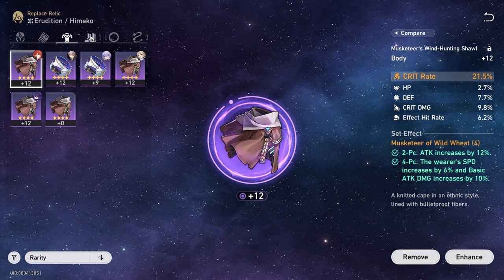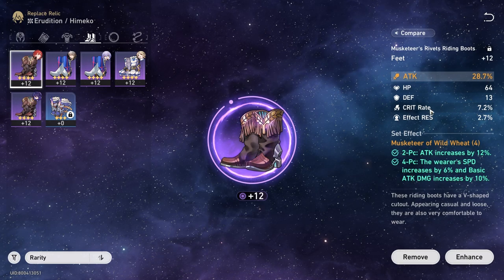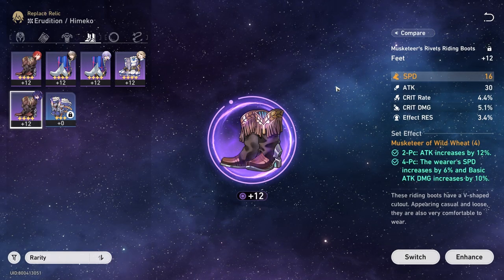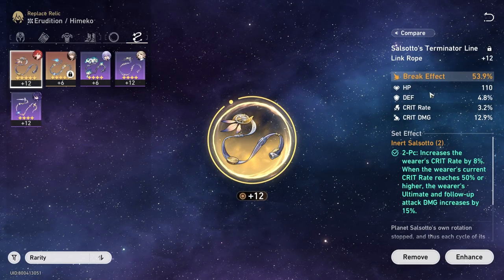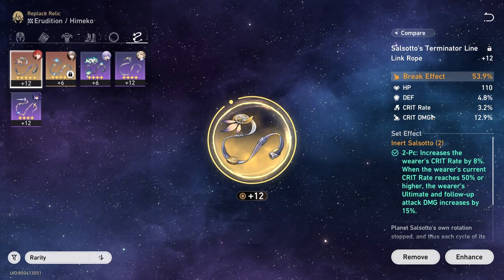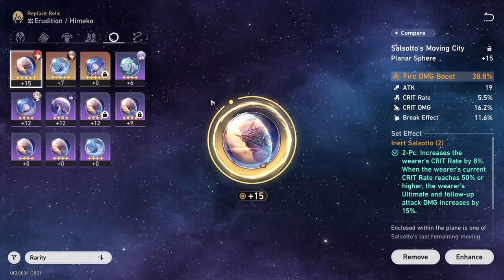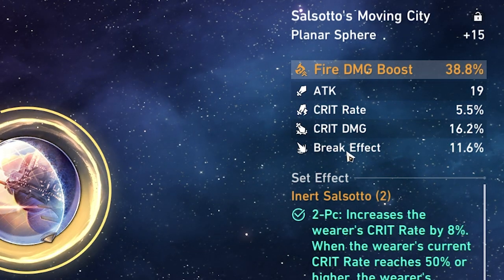Another double crit stats piece — this one's huge — and double crit stats again with crit rate and crit damage. It's still 4-star, maybe it's too early to flex but I'm going to flex anyway. We also got attack percentage with crit rate, and I got a speed piece but I used it on Seele. Then we got break effect because Himeko needs to break a lot of enemies. We got double crit stats but unfortunately it rolls into HP twice. And this piece has fire damage boost with crit rate, crit damage, and break effect.